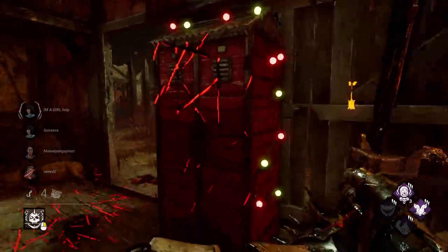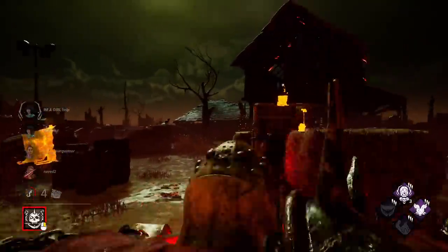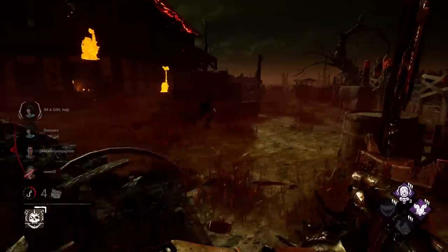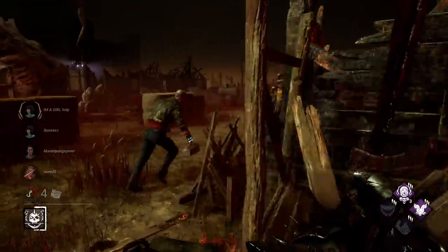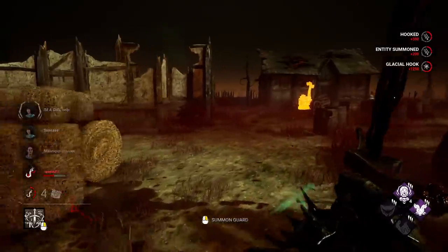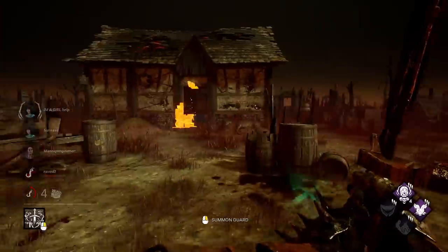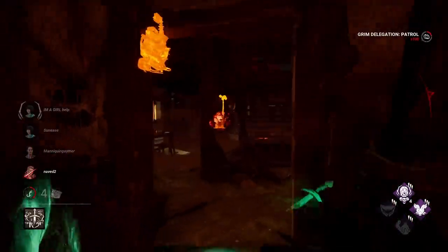I can't use the window — damn it. At least we can use the Carnifex to kind of shove him out of that area. Any pallets over here? I don't think so — nice. Let's get him down, let's get him up quick. Five hooks, four gens still remaining. But a lot of these gens have a little bit of progress on them and I can't regress them, which is kind of a bummer. A lot of progress on main.